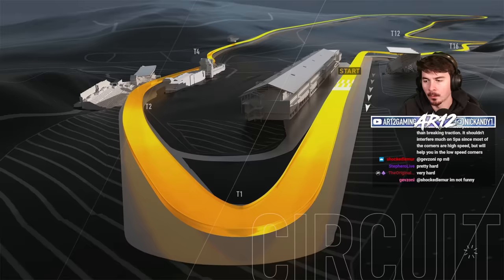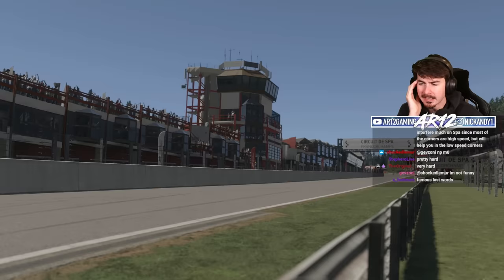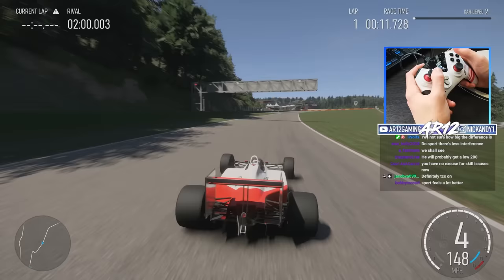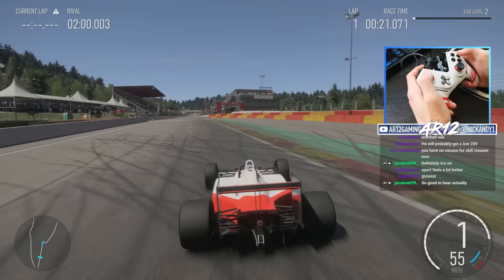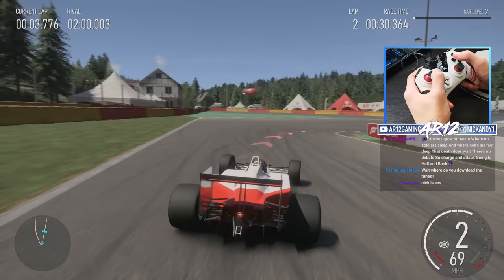Wolf says throttle control in X-Class cars doesn't really have any benefit - the bug from traction control will lose you less time than breaking traction. It shouldn't interfere much on Spa since most of the corners are high speed, but it'll help in the low speed corners. Welcome to the noob-friendly mode - traction control on. Much better! Look at the way it turns with traction control. The guy I'm racing is in a Ferrari!